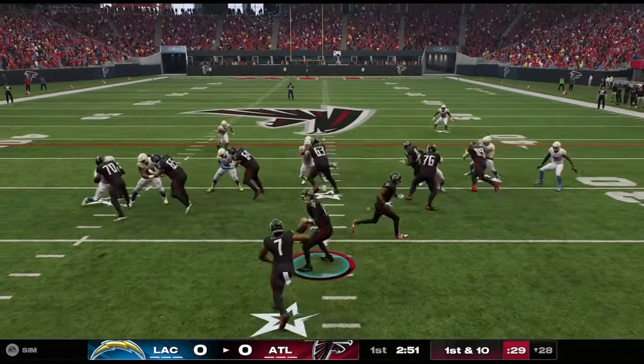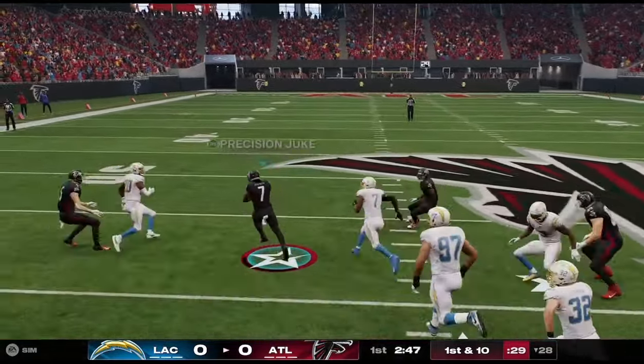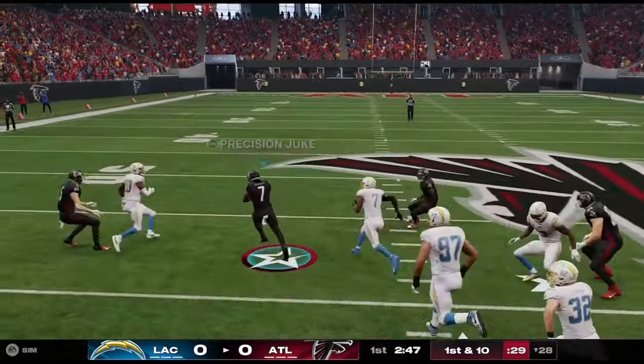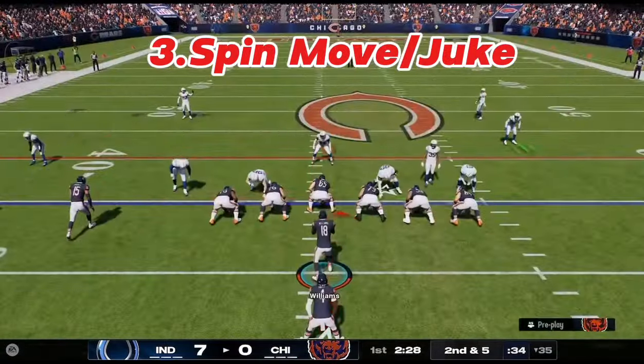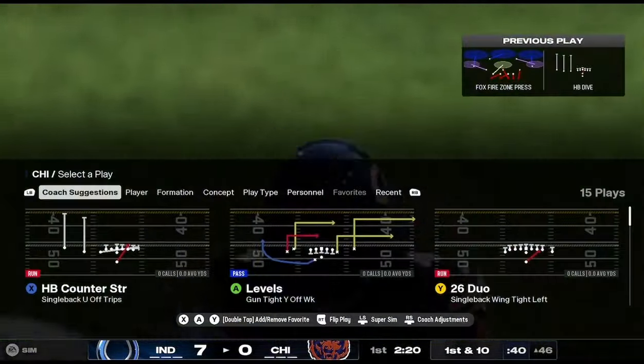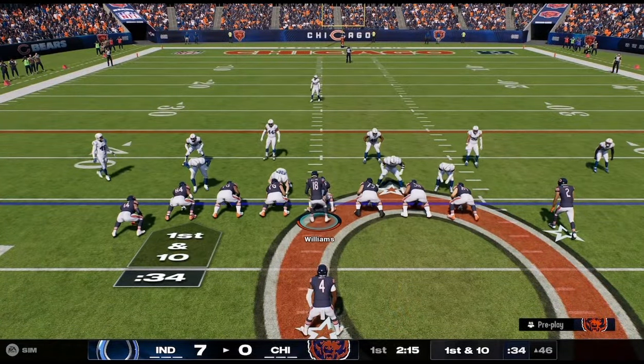Number two: when you're running the ball, you want to let your blocks develop. Don't immediately hit your burst — holding the right trigger gives you an acceleration burst, but don't use it right away. As you can see here, I didn't run right into the lineman. Kyle Pitts picked up that linebacker and I was able to get to the second level, then I used my burst once two yards past the line of scrimmage and broke it off for a big gain.